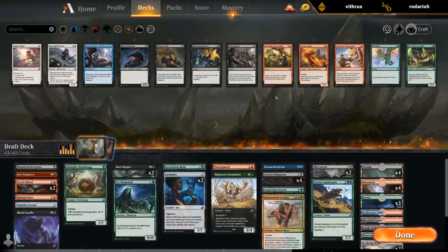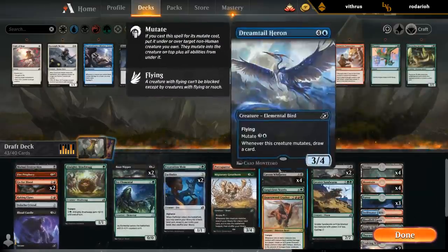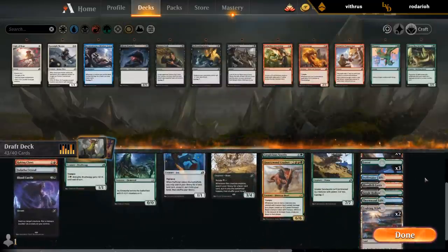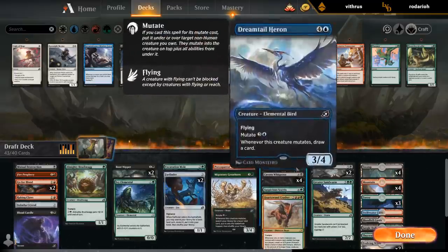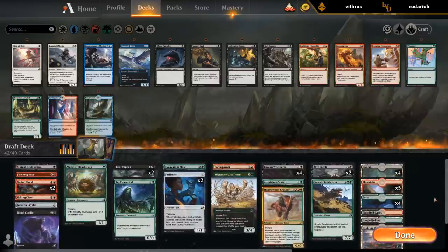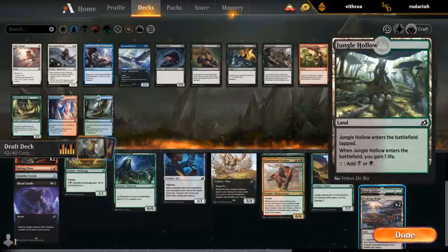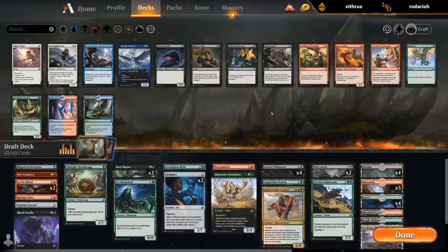So I think we are probably still black-green splash red, but we have a pretty deep splash. Do I want this Dreamtail Heron on the splash? I have two dual lands but playing a ton of taplands is also going to hurt my curve, so it's probably not worth it even though I would only need to add a single Island to the deck. The fixings are right between the caverns, the hollow, two Evolving Wilds, two Farfinders — so it shouldn't be too difficult to make this three-color deck work.